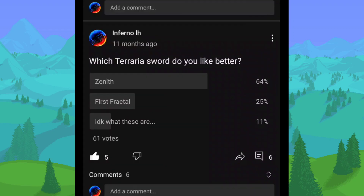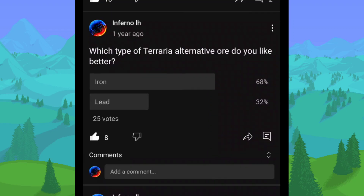Which Terraria sword do you like better — the Zenith or the Terra Blade? Most people chose the Zenith, and I would honestly agree with that. While the Terra Blade is pretty cool and unique, I like the Zenith way better — the design and just the animation of it. Which type of Terraria alternative ore do you like better? Most people chose iron, which I also prefer over lead. There's really no difference, it's just aesthetic, but I like iron better.